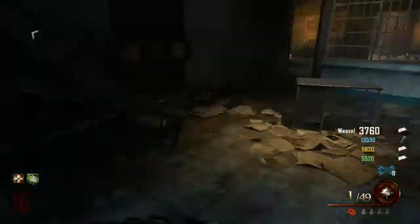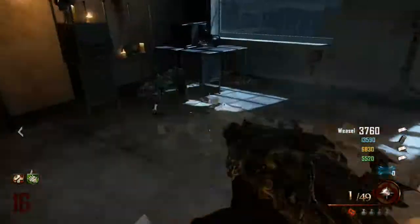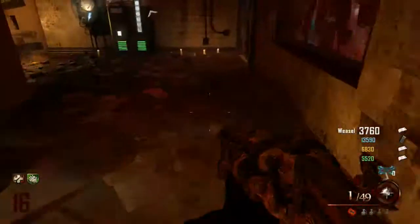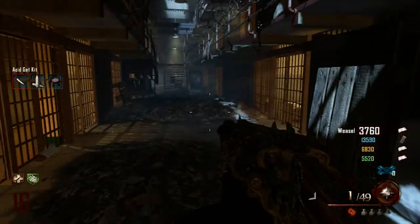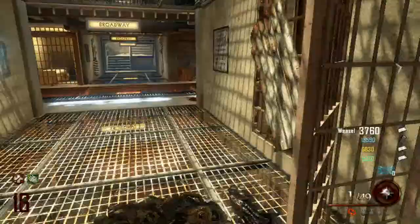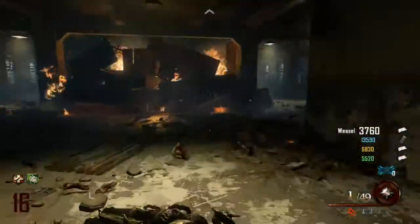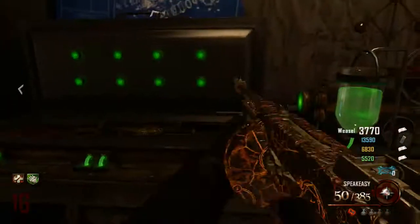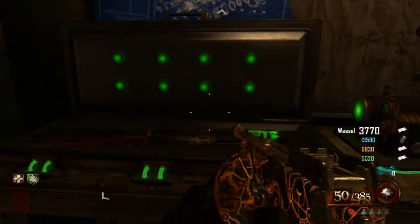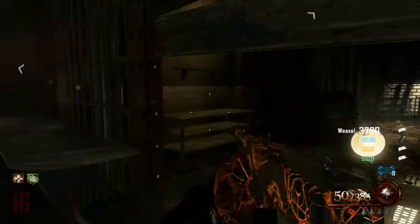Now this is just me searching for the other part. Here's where the part was — right in front of the speed cola machine. It can be anywhere in there. Now I run to the cafeteria because that's where my friends told me to build it. I'm running all the way there, and now I'm building it — upgrading the acid gat to the acid gat. We're going to have to wait a round or two because we're about to take the plane again.